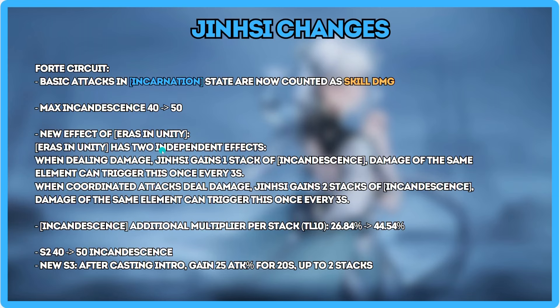Her passive for building up incandescence is different now, so you're going to want to run some off-field damage characters. Verena or Tiffy are going to shine now.